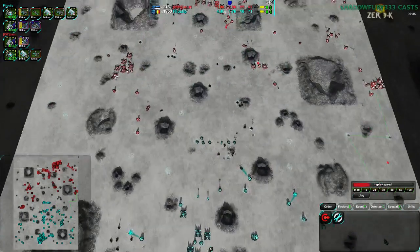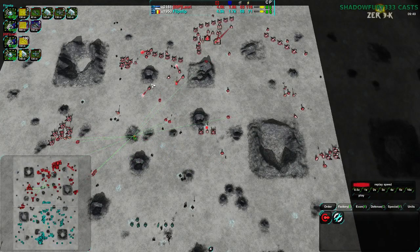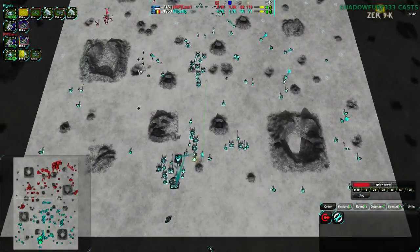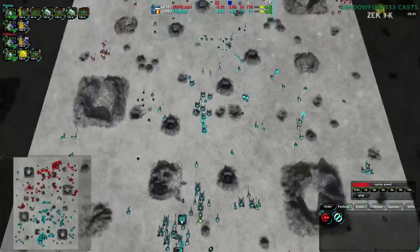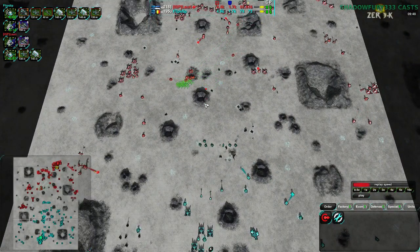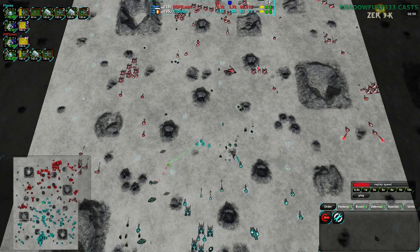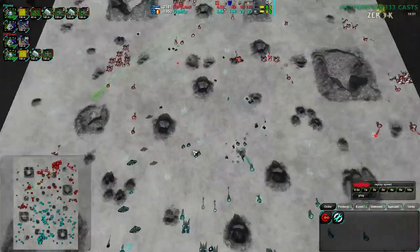Lowry knows how to use Overdrive and will use it completely, which means even if you take all the territory, you still have to be mindful of how much metal Lowry actually has. Harassing Lowry later in the game when they have a lot of pylons and Overdrive is very powerful, since you'll be able to kill metal extractors that are giving them plus five rather than just plus two. That's a big deal — very important to keep in mind.